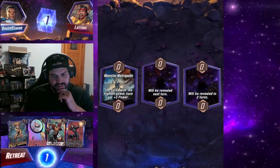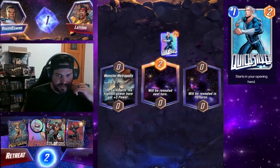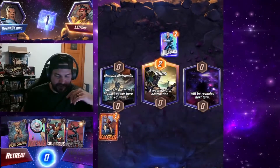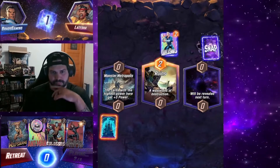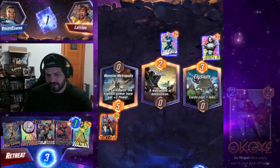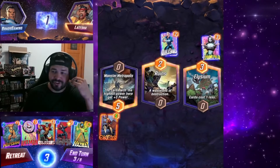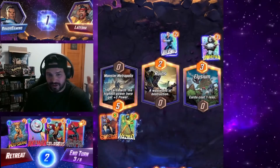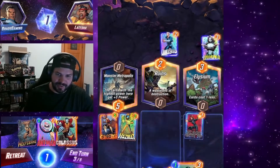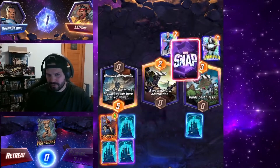Alright, here we go once again. As usual, never play Ant-Man on turn one. They play Quicksilver. We get Runes in the middle, and on turn two we drew Akkoi right off the top — that is a big top deck for us. Domino also gets played by them, so I'm guessing this is kind of a bigger deck. Cards cost one less at the location, so we really can do whatever we want. We're thinking we drop Hazmat, then Black Widow and Colossus — and let's just go all in on the left location. A little risky, but why not.